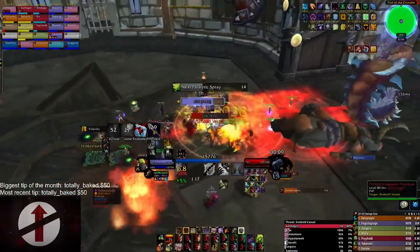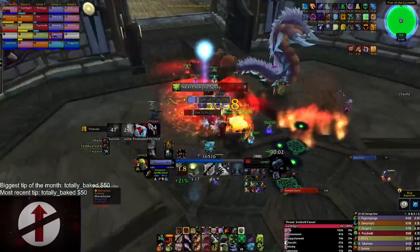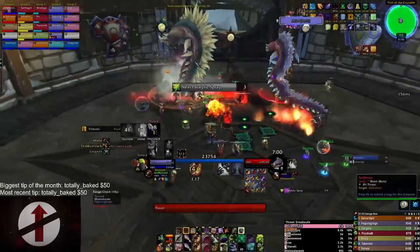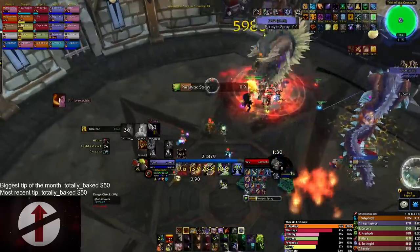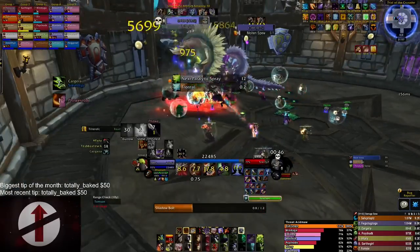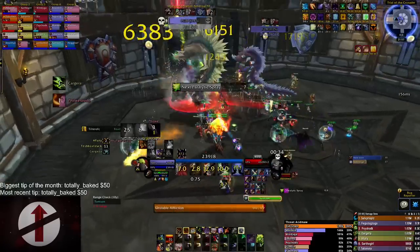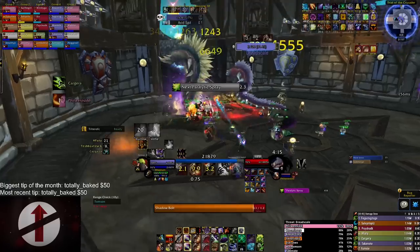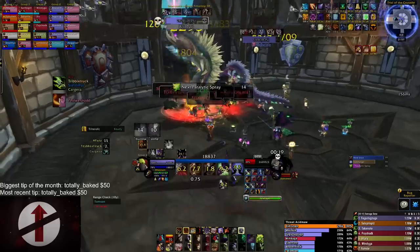In phase two you face Acid Maw and Dreadscale. My guild focused down Acid Maw first to avoid the poison attack, but how your guild handles it is up to you. As an Affliction Warlock you want to multi-dot both like you did on Kologarn and Mimiron in Ulduar — full dots with Haunt on the primary target, and all three dots with three Shadow Embrace stacks on the off target.